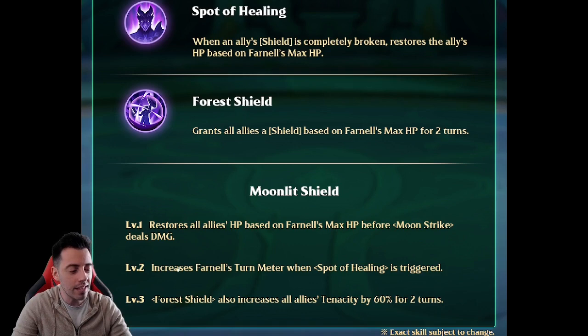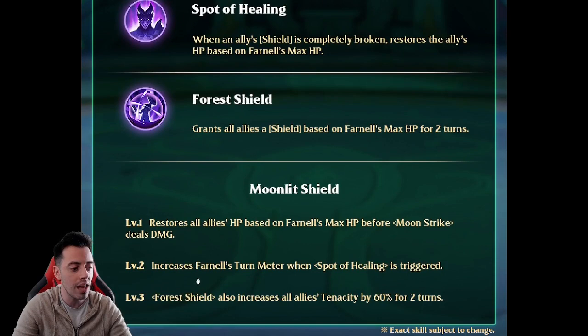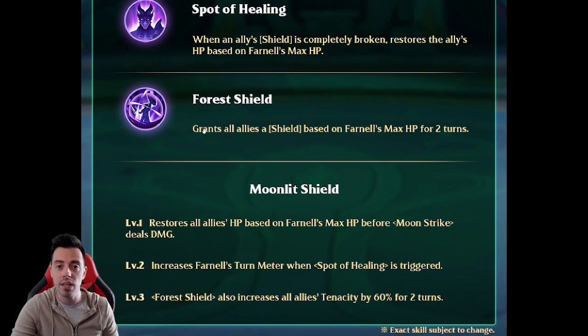Exclusive level two increases his health stun meter when the spot-of-healing is triggered. So when your heroes lose a shield, he gets stun meter increased, meaning he can heal your heroes and shield them again. The last exclusive also increases all allies' tenacity by 60% on the ultimate — 60% on an epic hero. This is just insane.